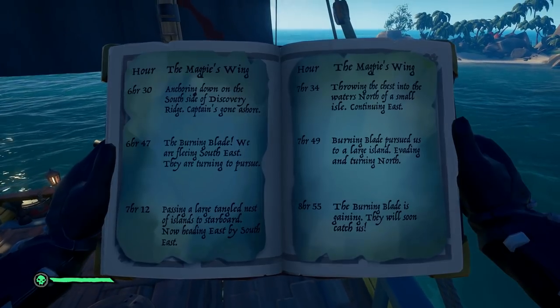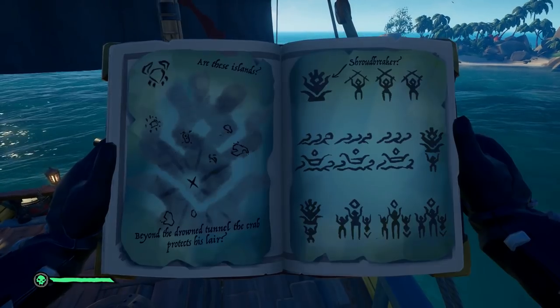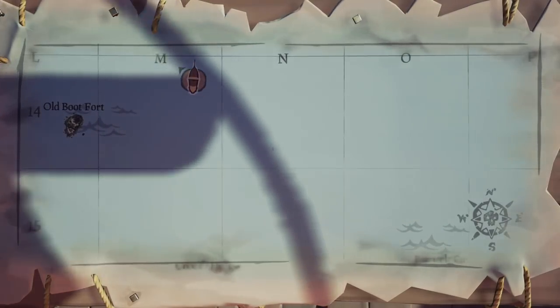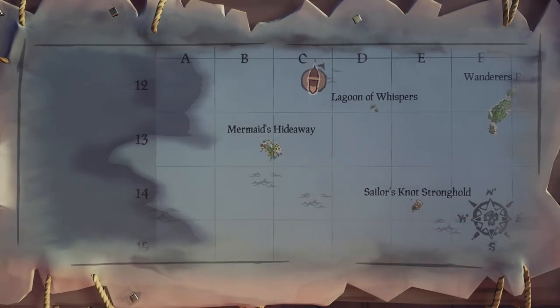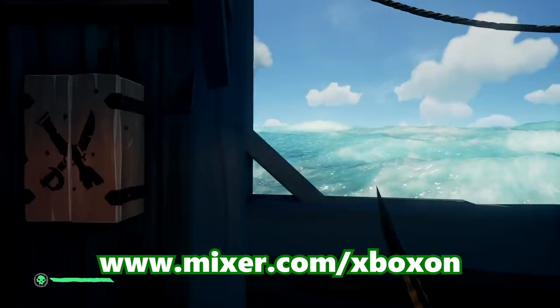Step 4. If you look at the top of your new totem, there will be one of six carvings that corresponds to the island you need to go to. You could also figure out the location from the pages added to your log that you collected from the totem chest. Here are the locations: the Boar Totem points to Devil's Ridge; the Crab Totem, head to the Uncharted Island at N14; the Moon Totem is at Crescent Isle; the Scarab Totem goes to Crux Hollow; the Snake Totem is for Mermaid's Hideaway; and the Shark Totem means you'll need to go to Kraken's Fool. On our Mixer livestream we got the Crab Totem and the Uncharted Island at N14, which was one of the more difficult of the bunch to solve.